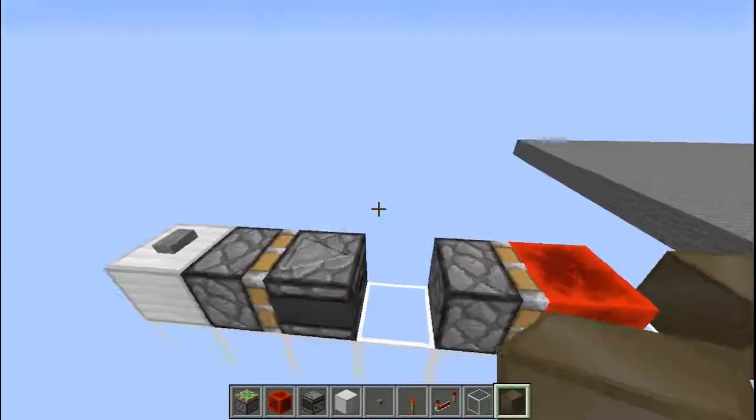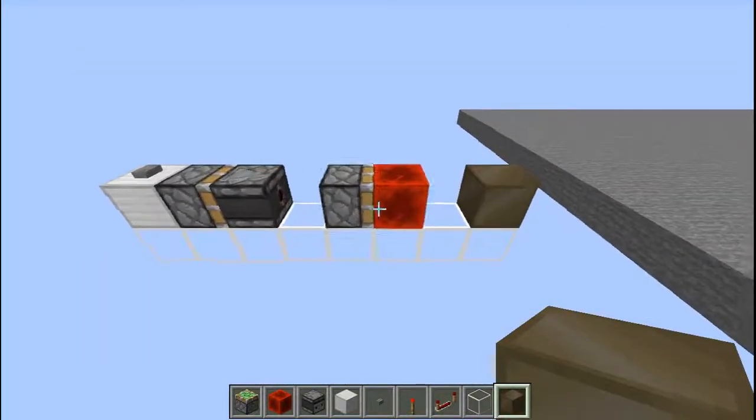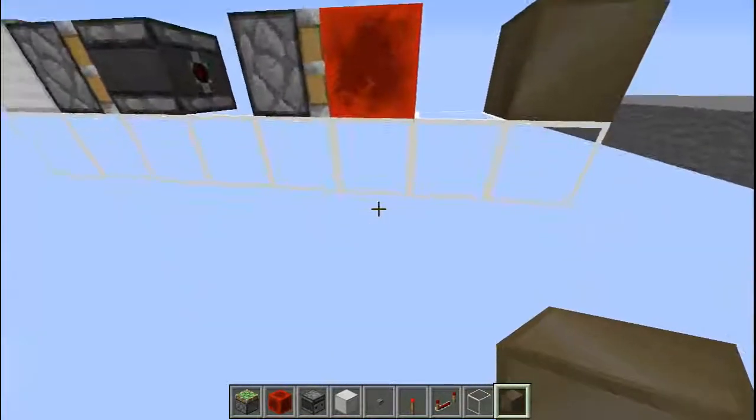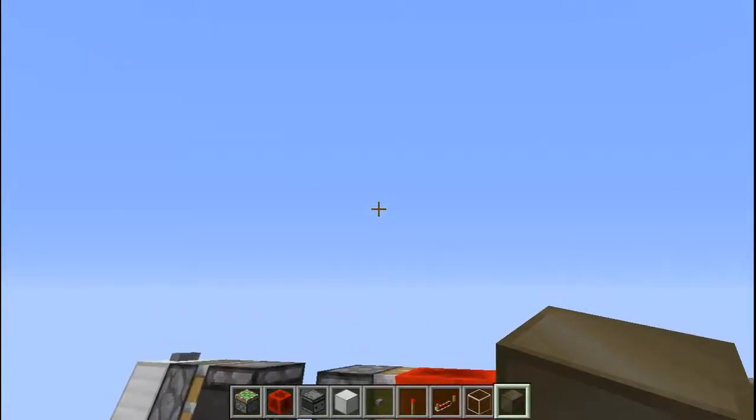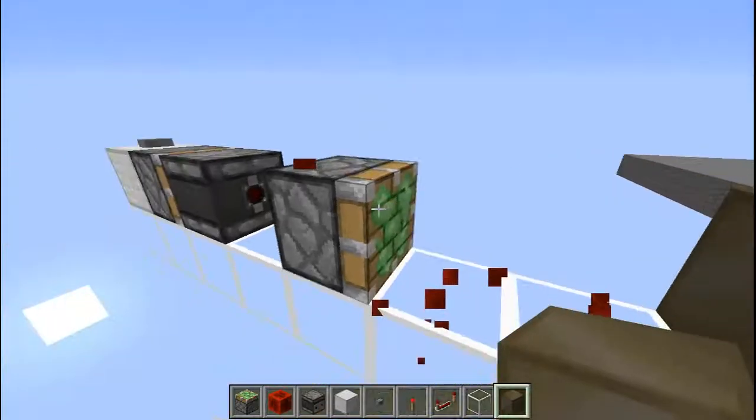It can go in three directions — it doesn't go upward. If you try to make it go upward it's going to be a bit challenging. You can go in this direction, that direction, or downward, but it cannot go upward — only downward and sideways.